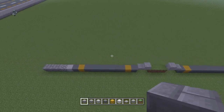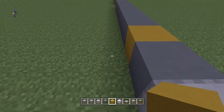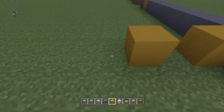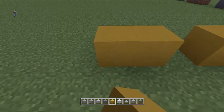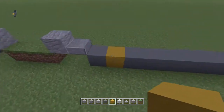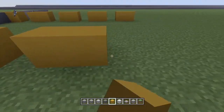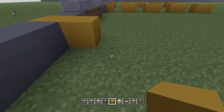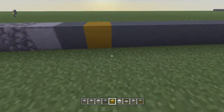Now we're going to work on the road markings. First of all, we want to get the yellow terracotta — bring that out one, skip one, another two, skip one, another two, skip one, another two, skip one, another two. That should be enough for now. Over here we're going to do exactly the same, just mirroring what we've done there. And the same over here and here too.